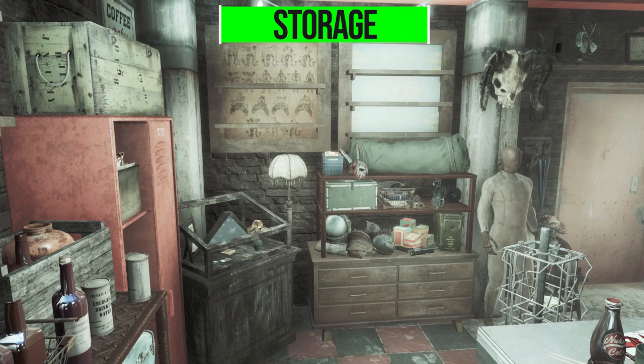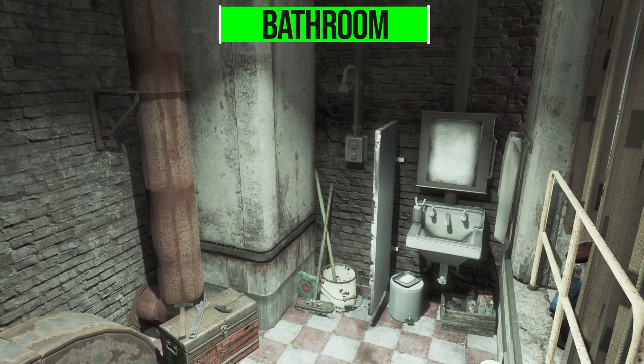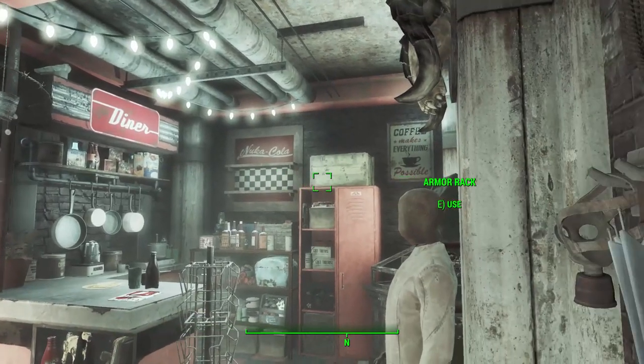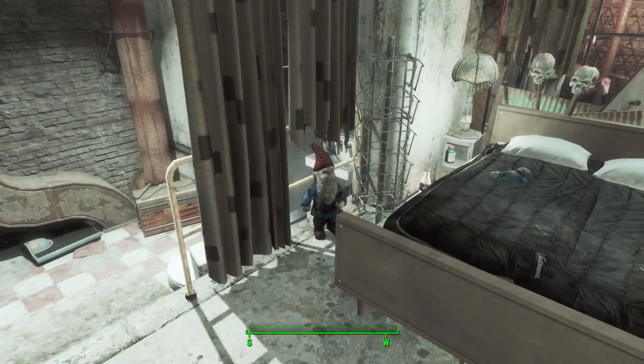If you head back to the door on the left side of the bed, you have a simple little bathroom with a functioning water faucet. If you are playing in survival mode, that can help hydrate you, which is always nice. As you can see, it is a very, very tiny home.